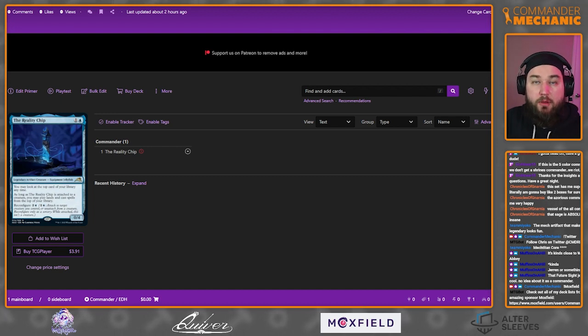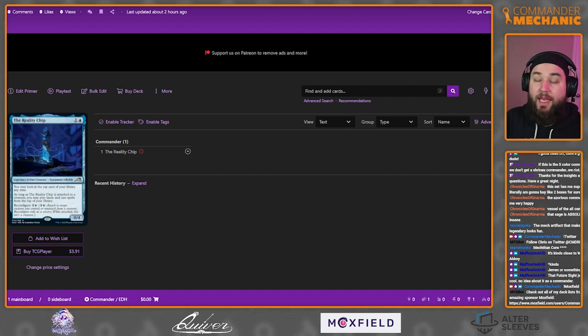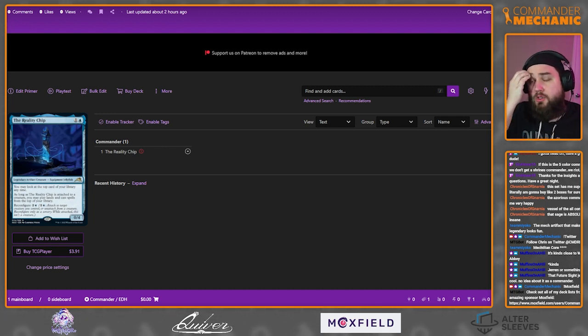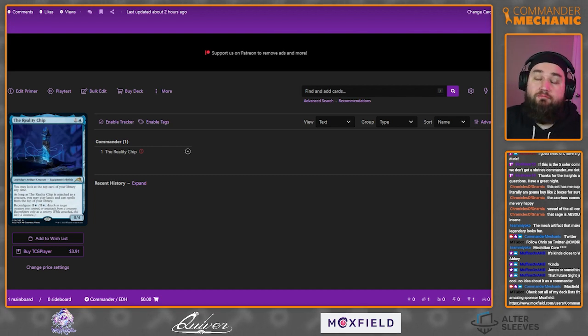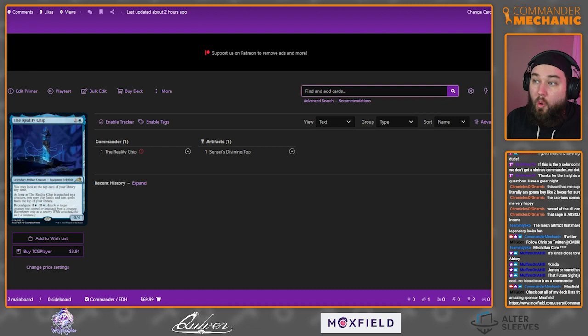We can do the same thing with the Reality Chip in mono blue. We pay two for the Reality Chip and three to equip it, but from there, if we have anything that reduces artifact costs by one and Sensei's Divining Top, we draw our entire library. We essentially get a spell cast for every card in our library, so if we can make mana we can cast a storm spell with a storm count of like 90.